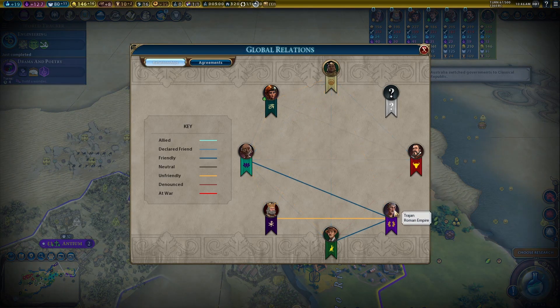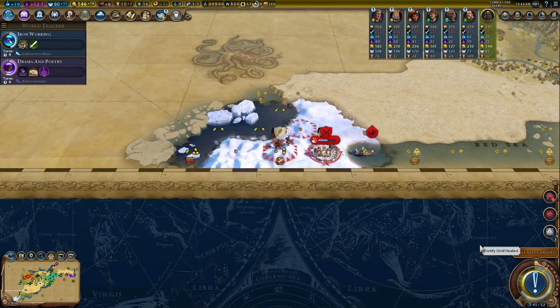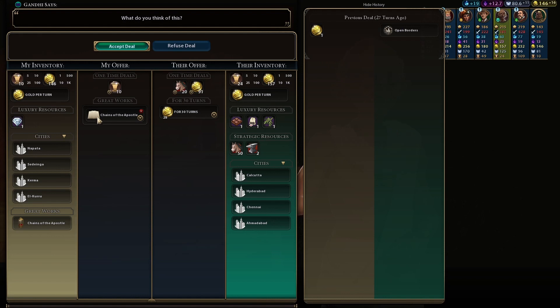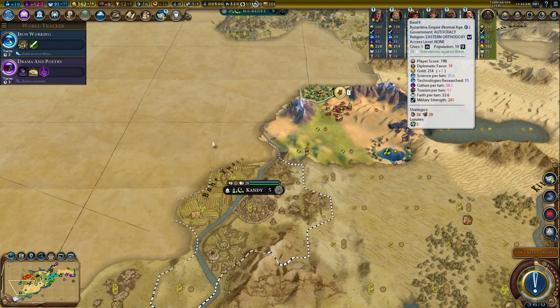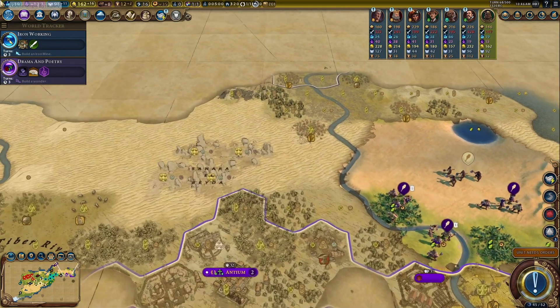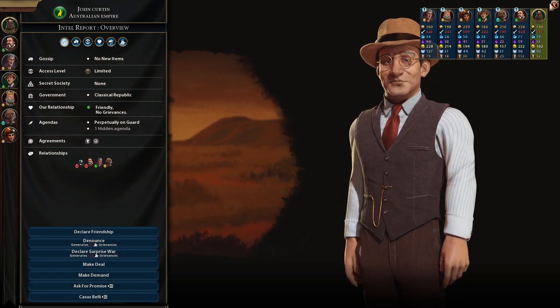Rome and Australia are kind of friendly. There's an easy way to find out who the last save is — Rome has met it, Basil has met it, Egypt probably has not. So the last save is somewhere on this side. Has Australia met the last save? Yes it has, and it's upset with it. Which means I need to take open borders with Rome.